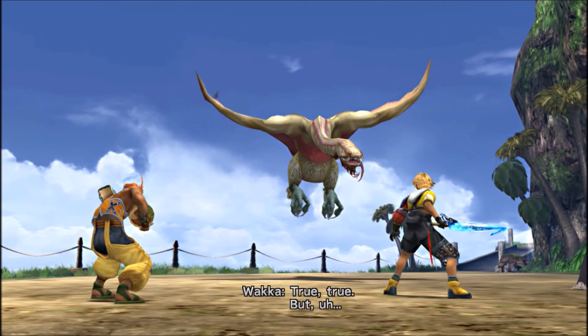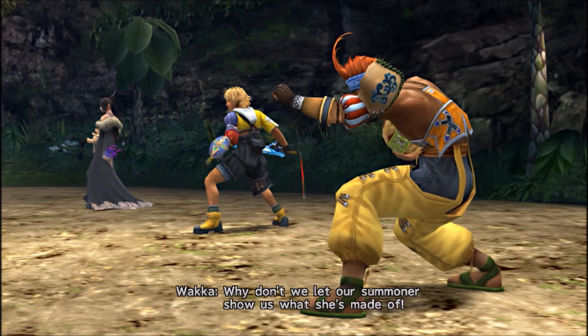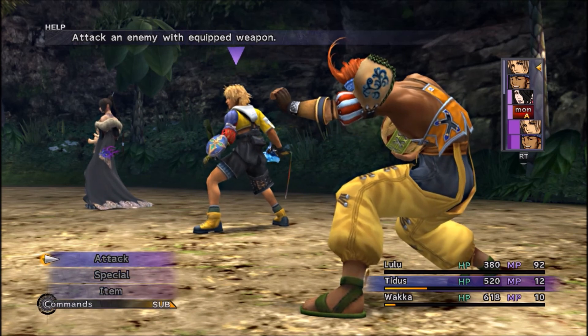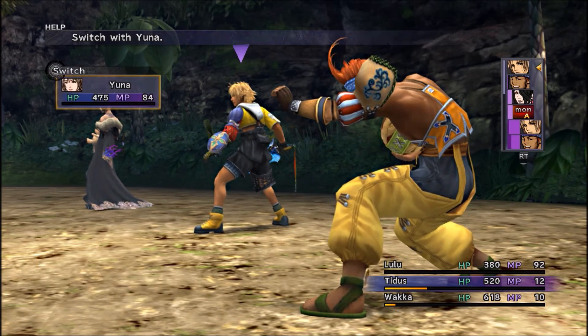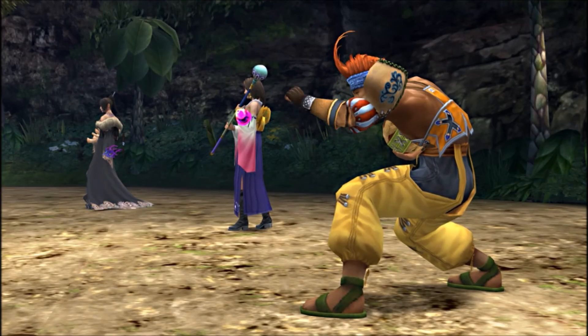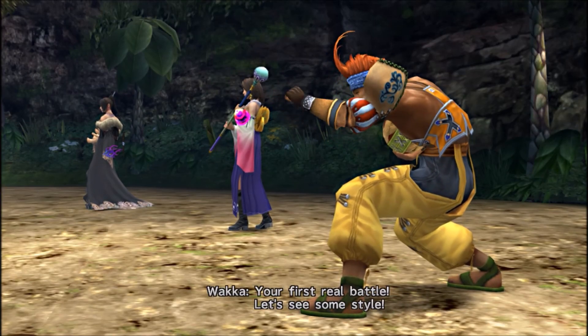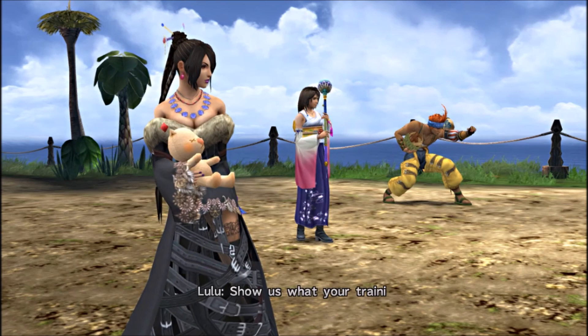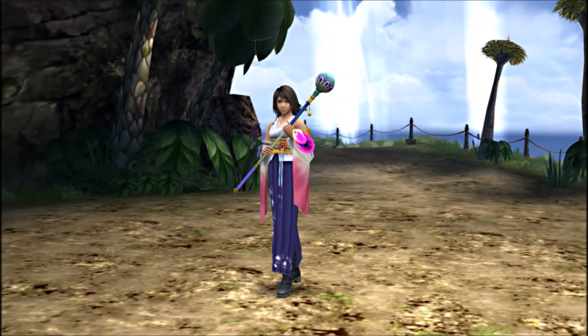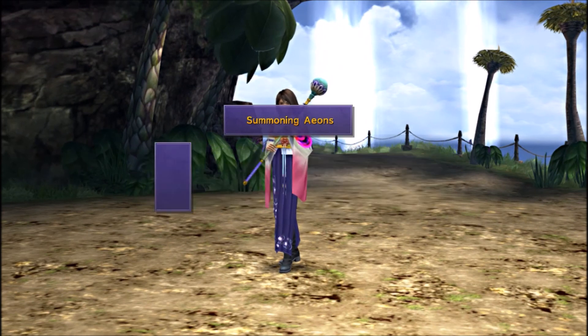That's a walker and a flyer — that's your department, right? Why don't we let our summoner show us what she's made of. So this is how we switch party members mid-battle, and we're also going to get to see the aeons. You can use aeons in your first real battle. Summoning aeons!